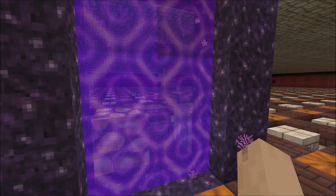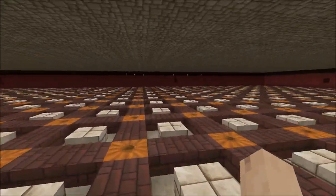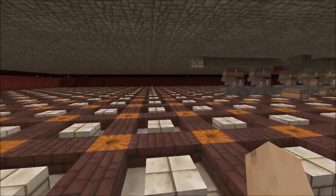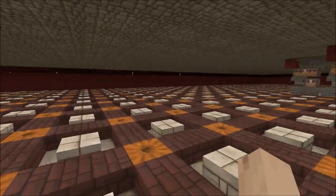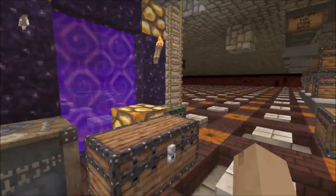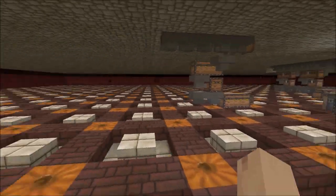This is our new nether storage room — this is actually a 3.0 for us, our third reset of the nether. We had some problems with blazes spawning and I had read some articles and tried to fix the problem by resetting the nether. We're not sure if that's worked yet — we haven't had it back on hard difficulty, we're still on peaceful as we continue to build in the nether.